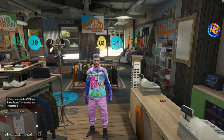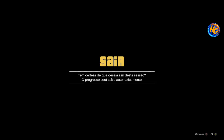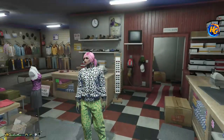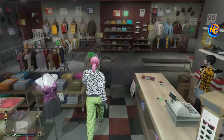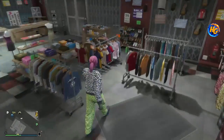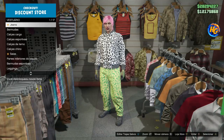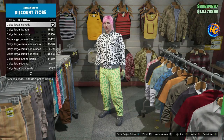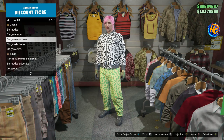Now let's switch to our female character. Arriving at the female character, we'll go to a clothing store — I already have the outfit assembled to make the explanation easier. Let's go to pants, sports pants, and put on the wide marbled pants.